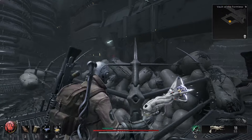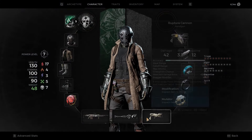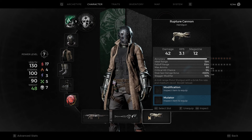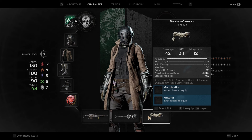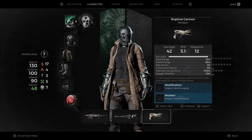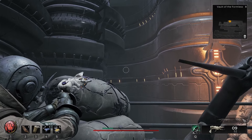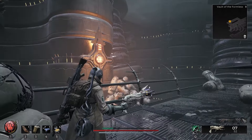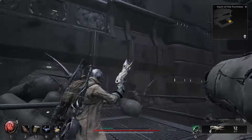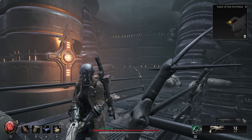Yeah, it's a slower reload, but it's not totally insane. That's actually pretty good to have that much damage - 42 base damage at 3.1 rounds per second with a 12-round magazine. The difference is its range is not perfect; once you get to mid-range, look at that spread. So it's really a close-range only, close-range anti-gun. But that's it - that is how to get the Rupture Cannon and open up the locked door in the Vault of the Formless.